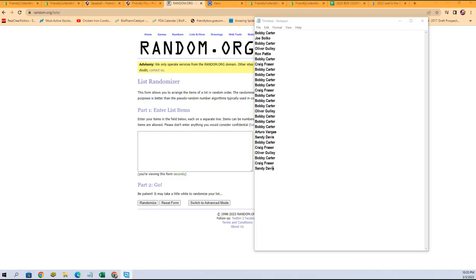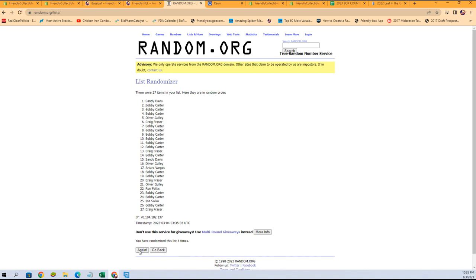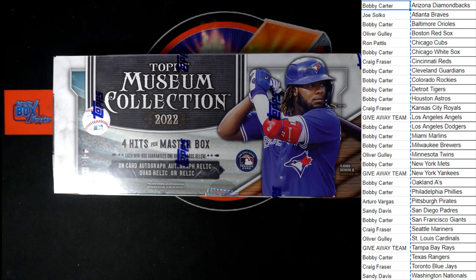There we go — going to copy from this list and paste it in. Seven times, good luck everybody. One, two, three, four, five, six, and lucky number seven. Sandy D, you will be getting the Yankees. Oliver G, you will be getting the Angels. And Craig F, you will be getting the Rays. Let's switch back to our main screen where the box is and add those names to those spots. Sandy going to the Yankees, Angels going to Oliver G, and the Rays going to Craig F. Our list has been updated.